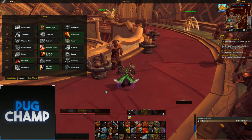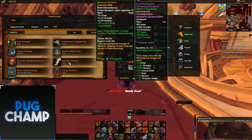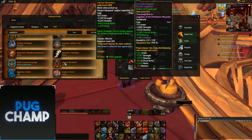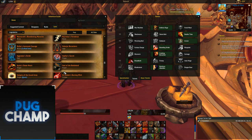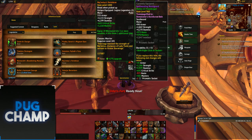Now for the AOE legendaries: you want to be taking the Waist — if Whirlwind hits three or more targets it hits them one additional time. This is really amazing and does so much damage tied in with your Whirlwinds. The second legendary is down to preference; a lot of people take the Legs for more rage so they can Whirlwind more, but it's really up to you.